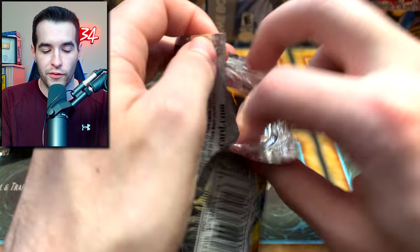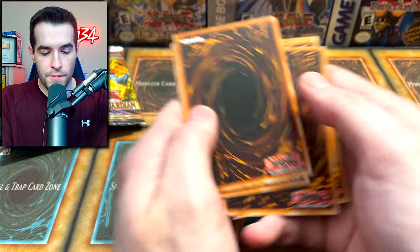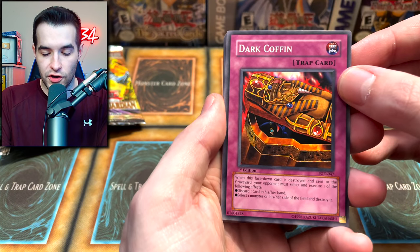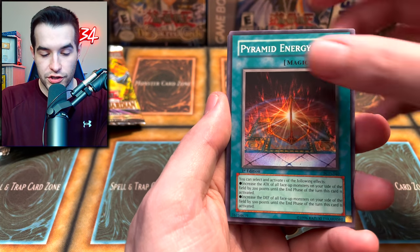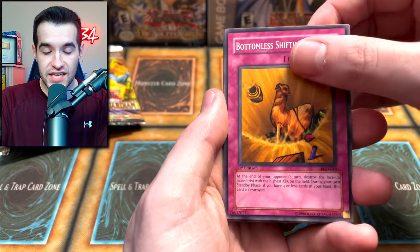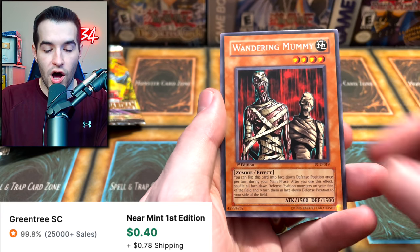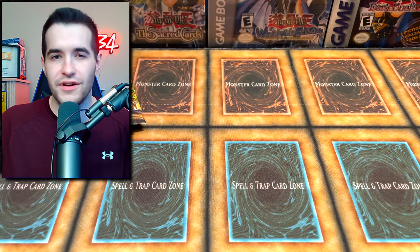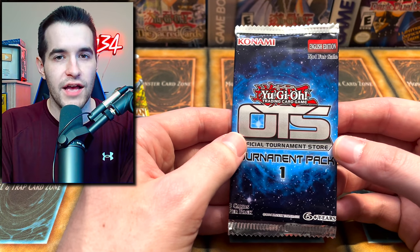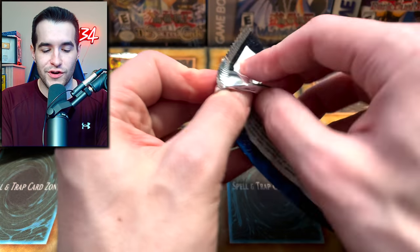We got a Trap Dust Shoot, but still no Metamorphosis. Let's go - we've got Dark Coffin, Des Lacuda, Gravekeeper's Assailant, Dark Snake Syndrome, Pyramid Energy, Bottomless Shifting Sand, and a Man With the Wdjat. Then a Wandering Mummy - why can't you just be something cool? OTS One - the pack that could contain Elemental Hero Masked HERO Dark Law. That card is extremely insane. We used to have a bunch of these and never got it.